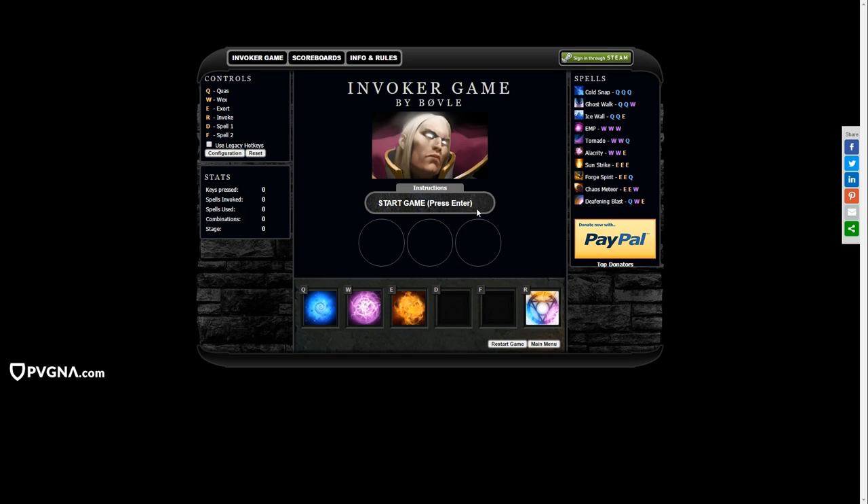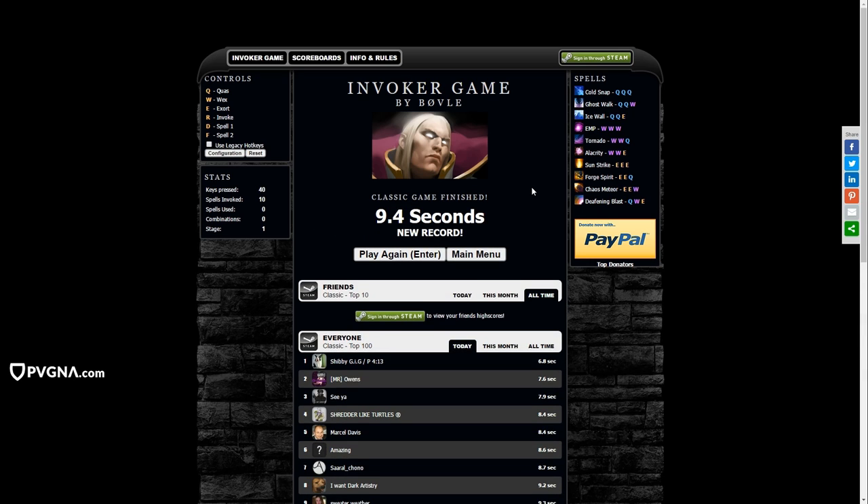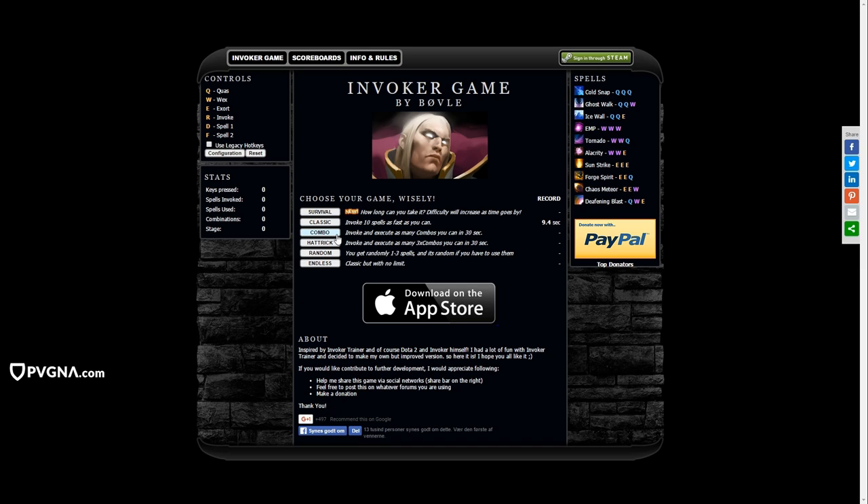The classic mode will tell you a spell to invoke, and you have to invoke all 10 spells as fast as you can — one at a time. I'll just showcase that right now, playing without submitting scores. I didn't really try to go too fast. There's a lot of pressure when you're on video. That was a simple demonstration of invoking 10 spells at a time.